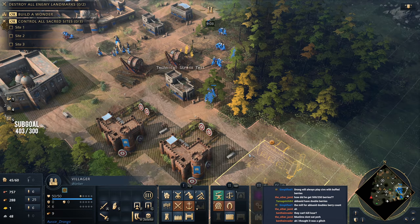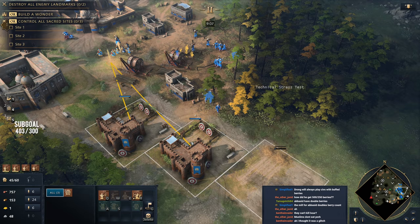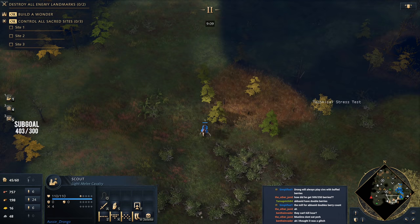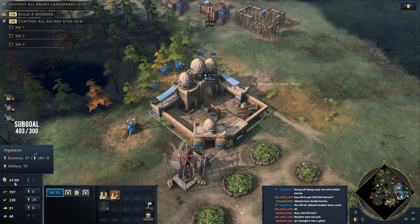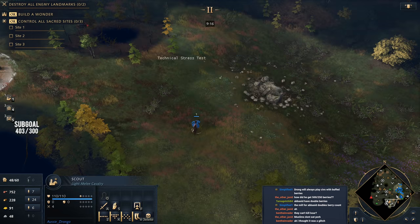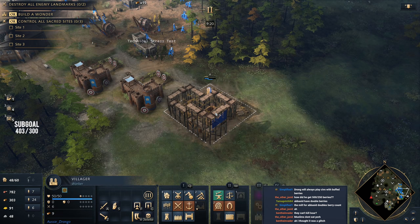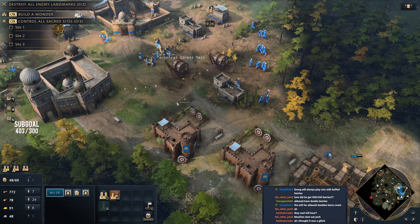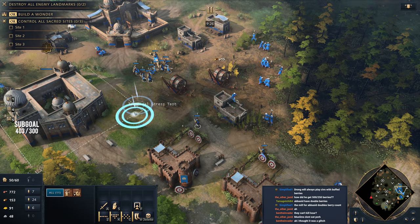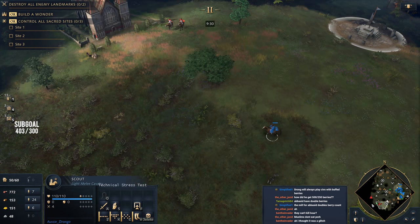We've got a lot of resources and 37 economy score — we're just going to go full archers right here. We're dropping down more archery ranges, going full ham on archers. We can see our opponent has a couple scouts out front. He did actually go down with the council hall — a bit of a curious position. It looks like he's dropping down a market as well, so he might be looking to do some market trading.